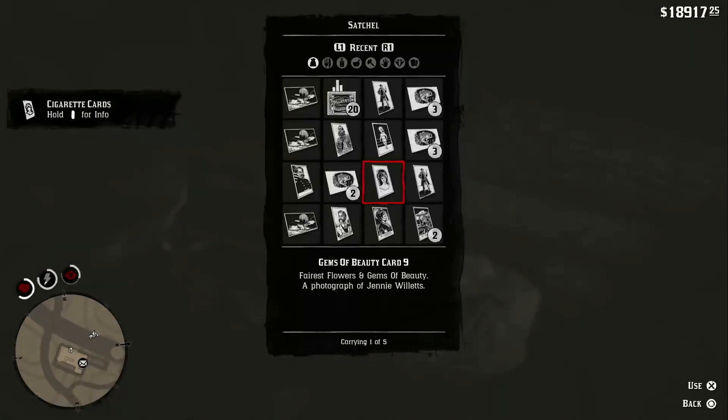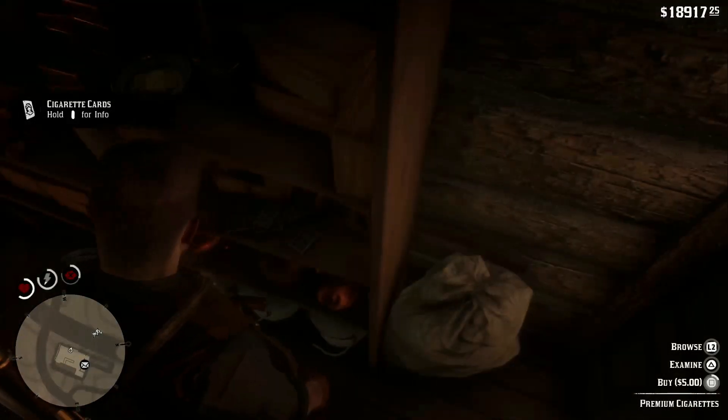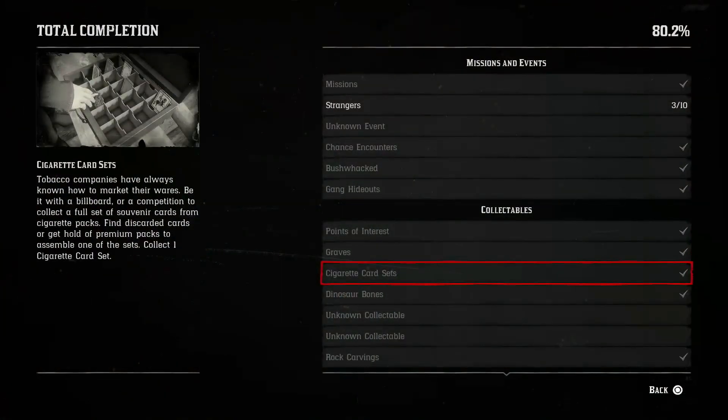This is definitely the easiest and quickest way of getting a full set for the hundred percent, because if you want to find a list and go around the whole world just to get one set, it's going to take a lot of traveling. This can only be done once you've completed the story, so you're probably going to have some money to spare, especially if you've done the epilogue. Hopefully this is helpful — if it is, please go down and subscribe!